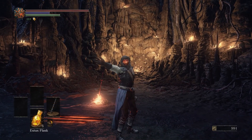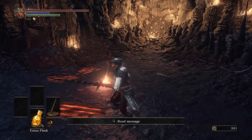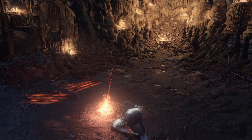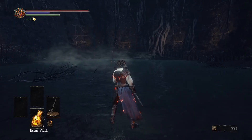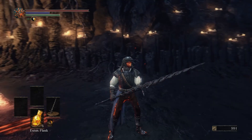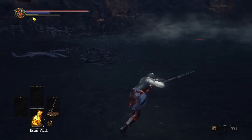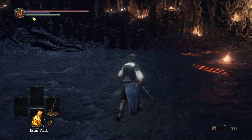Hello again, everybody! Welcome back to Dark Souls 3, thanks for joining me. We're down here in this pit — the Pit of Hollows. We just beat that curse-ridden tree, and we went back and used its soul to have this really cool weapon crafted. I'm kind of excited to try it out. I've actually never played with a spear before, so I'm not sure how this is going to work out. We'll figure it out together.